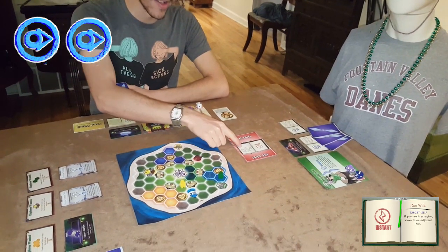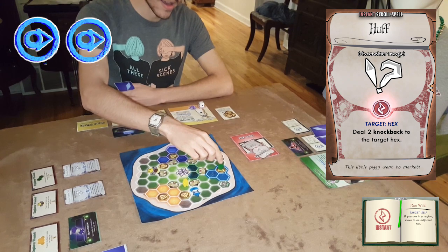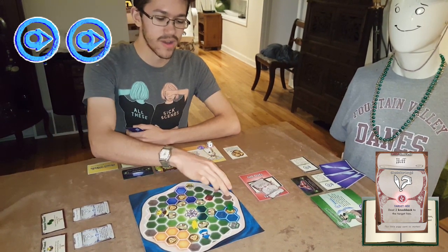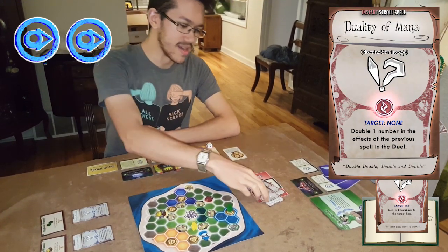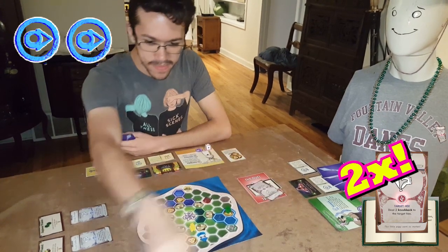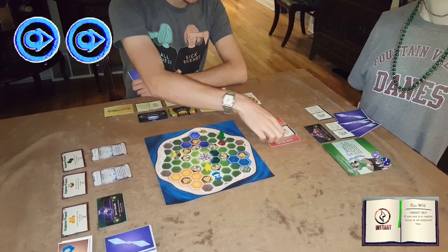His plan is to move off of the sand dune for free using this spell, and then walk home normally. I have a counter to that — I'm going to play this spell, Huff, which lets me knock him back a couple hexes. My plan is to knock him out of the region so his spell won't work and he'll be farther away from his house. He doesn't have anything to say in response, so I'm actually going to respond to my own spell with this other spell, which doubles any number in the spell below it — now I'm threatening four knockback. He still doesn't have a response, so this duel resolves, doing four knockback. His spell resolves but he's not in a region, so he doesn't get to do anything.